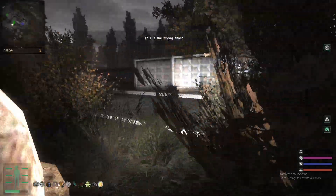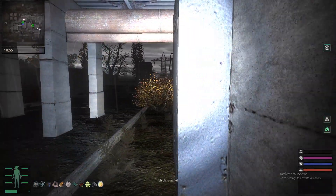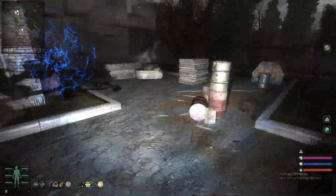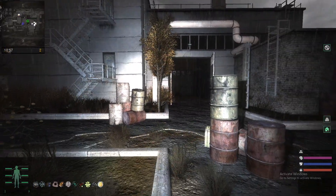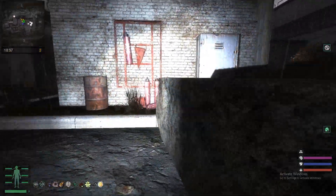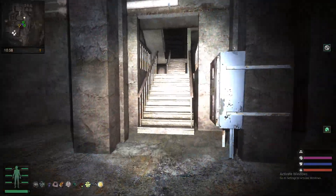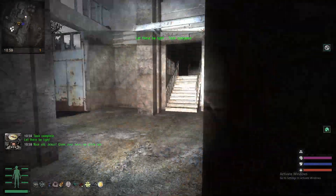Anomalies will spawn and they will mess you up. Let's turn on the last one quickly. You'll have these anomalies spawn — do not walk inside them. Let's go to the third one right here and turn it on. Once you turn on the third one, you want to go to these two buttons right here and press them. Press this one: 'Activate the pumps.' And then press this one right here. That will complete the task 'Let There Be Light.'